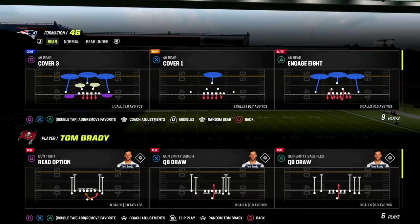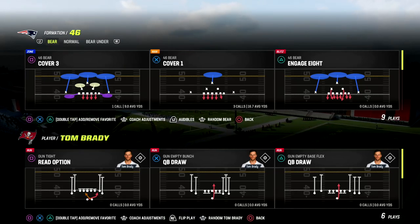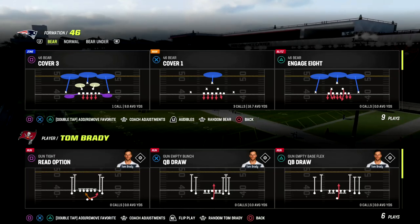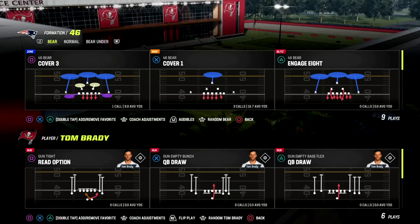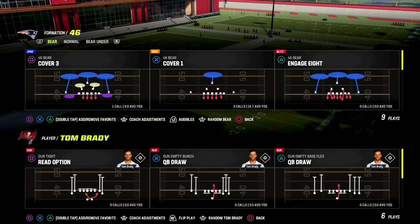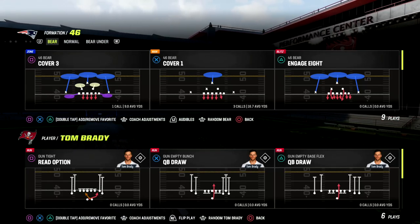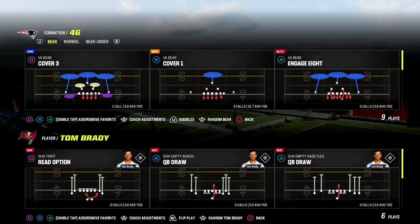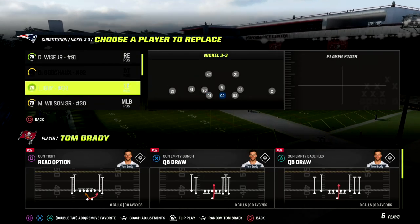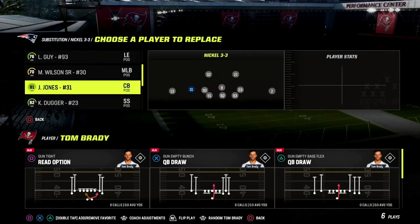Especially with some of the AP changes, and also just getting players that have the ability to get Short in Elite for zero AP — we're seeing a lot more man-beating abilities come into the game. As a result, it's making man a lot harder to sustain long-term. Defensively, they're also pushing us to a zone meta because of the deep-out zone KO abilities being so discounted. With that in mind, I wanted to give you what I'd argue is one of the better zone-beating formations in the game, and also the best bomb against zone coverage.